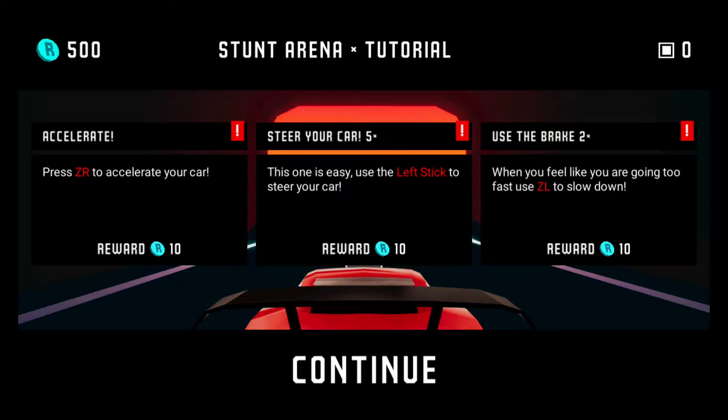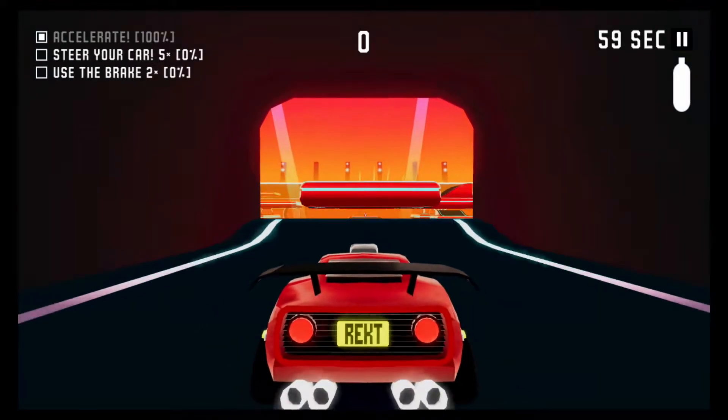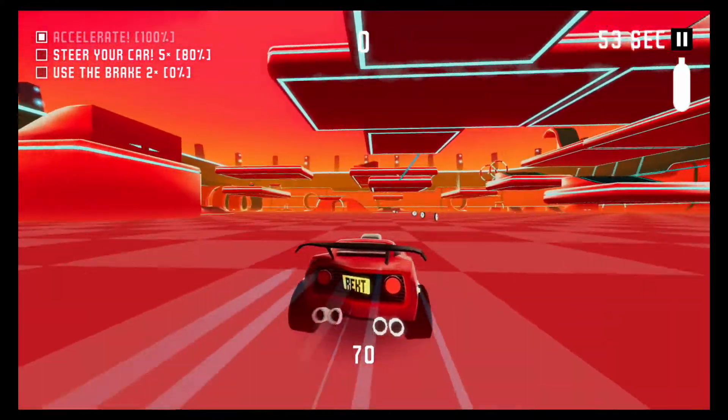Steer your car — use the left stick to steer your car. Sounds easy. When you feel like you're going too fast, use ZL to slow down. Here we go! Yes... oh no. Wrecked. Oh yeah, I forgot to stop spinning.